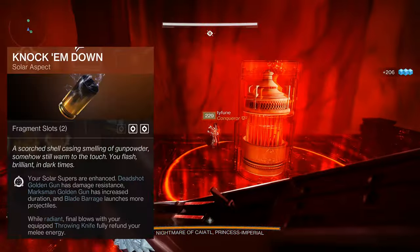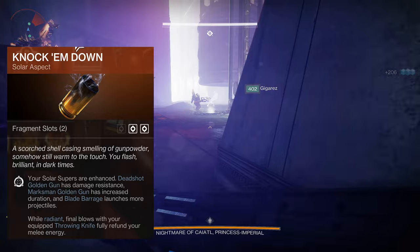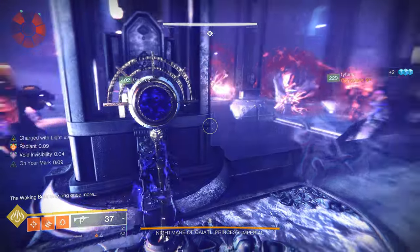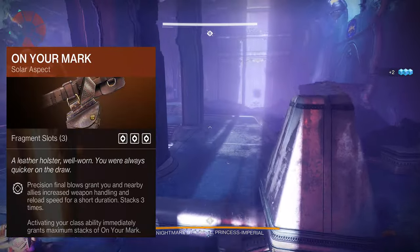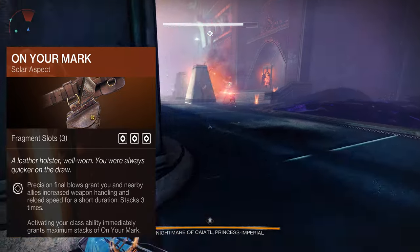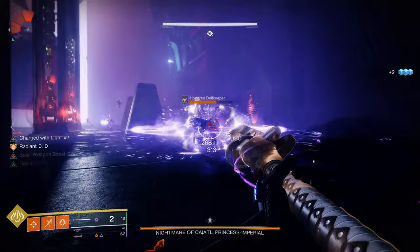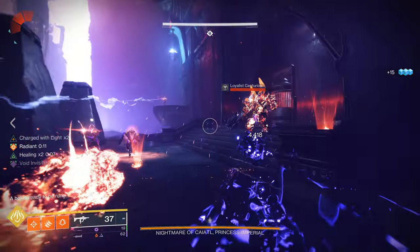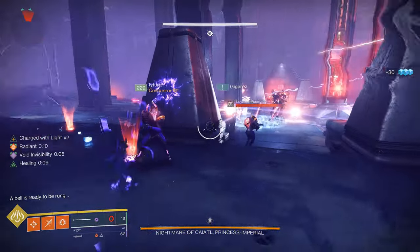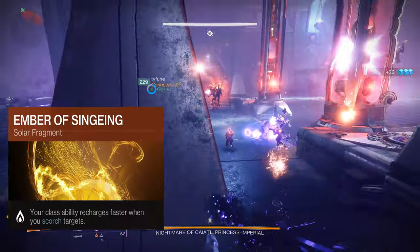For the aspects, I'm using Knock 'Em Down because your solar supers are enhanced — meaning my Blade Barrage launches more projectiles, which means more damage. For the second aspect, On Your Mark: it's not the most impactful, but the reason I use it over Gunpowder Gambit is that On Your Mark gives me three fragments. That's the main reason — it's actually very good, and three fragments is a no-brainer for this build.